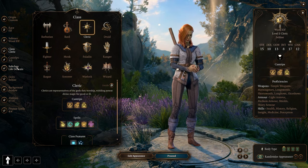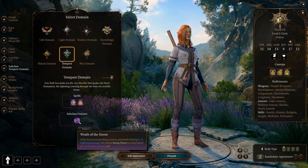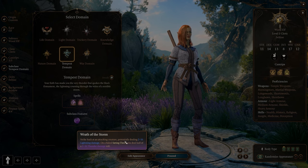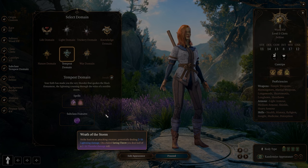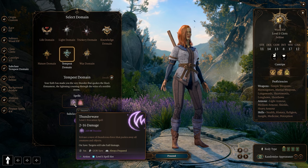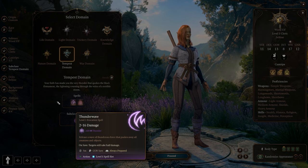Right off the bat we can choose our subdomain, which will be the Tempest domain. With this, we get our subclass feature — the Wrath of the Storm. When we are getting attacked, we can potentially deal 2d8 lightning damage, and on a failed saving throw we deal half as 2d8 thunder damage. It's a nice reaction to get in additional lightning damage. We also get Thunder Wave, which is amazing — when enemies come too close to our shocking area, we can Thunder Wave them away and they'll get shocked again by the electrified water.